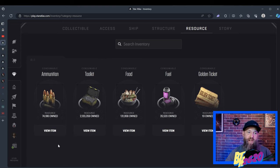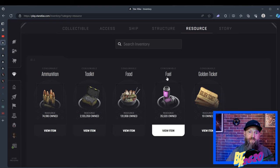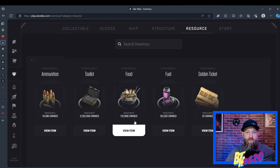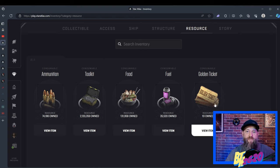Resources are a very important thing in this game. There are four resources you'll utilize throughout every game in Star Atlas — we call them the R4: resource, and four for the amount. They are ammunition, toolkits, food, and fuel. Ammunition is for your weapons. Toolkits are used for scanning when your ship is out looking for things, and also for repairing your ship if you take damage in the upcoming combat game. Food is for feeding the crew within your ship, and fuel is the gas that makes your ship go — every time you fly your ship it's burning fuel. I also have some golden tickets in this wallet, which are for a raffle being offered in Sage Labs — I'll talk about that in a future video.